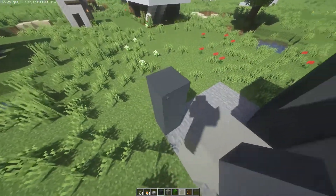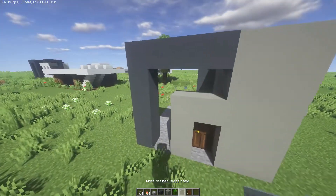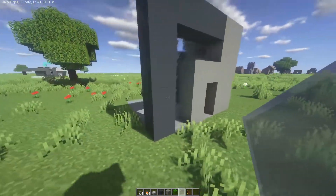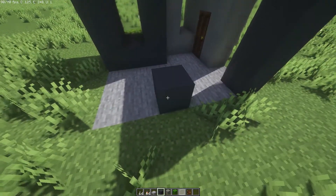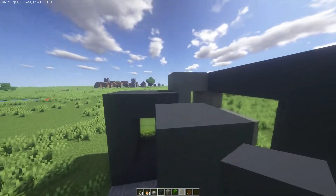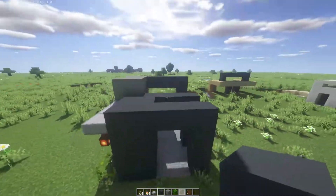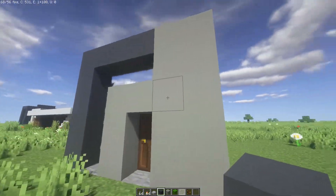Then grab your gray concrete and go one, two, three, four, five, bringing it all the way back, and add another window just like that. Then go two blocks away, go one, two, three, four, connect it, and do the same thing. The top should look like this, this side should look like this, the front should look like this, and the other side should look like this.